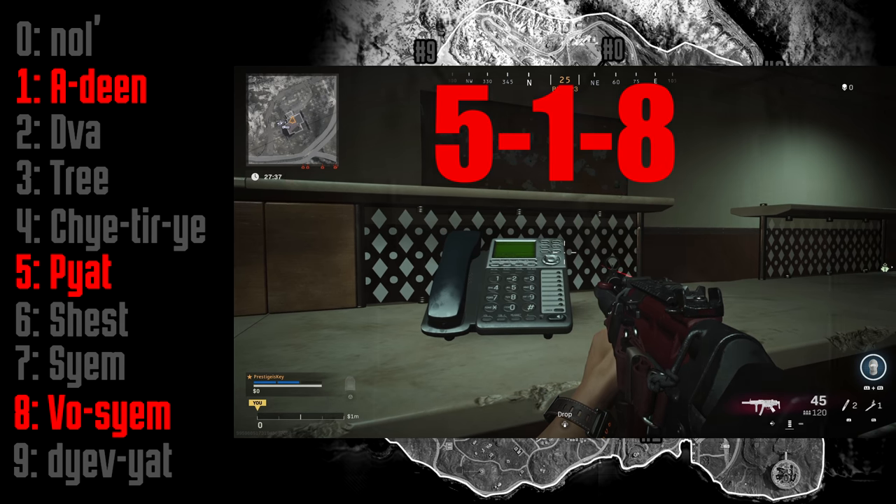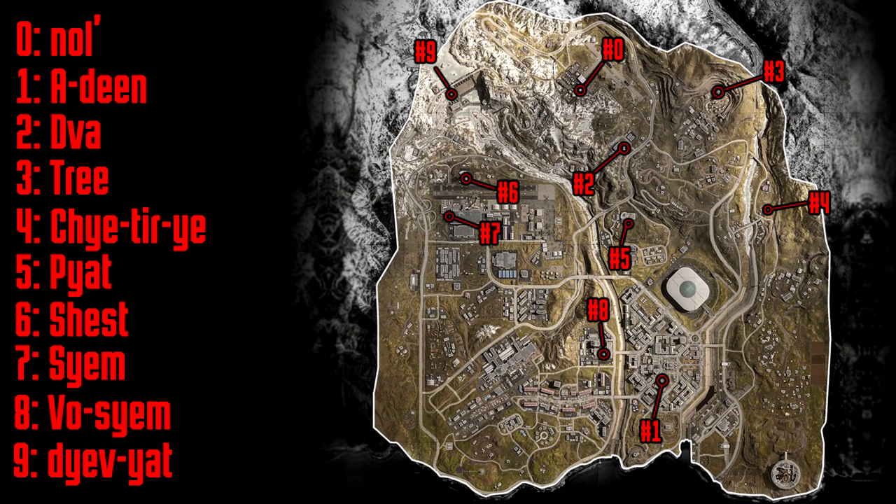Here's a quick example of how this works with the map I created. For this particular playthrough, we have to go to phones five, one, and eight — and we have to do it in that order. I just want to quickly run through the locations of these phones because seeing it on the map can be a little confusing.